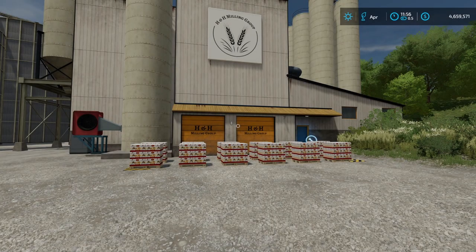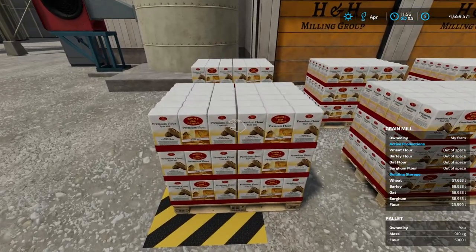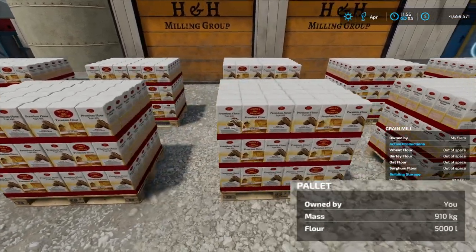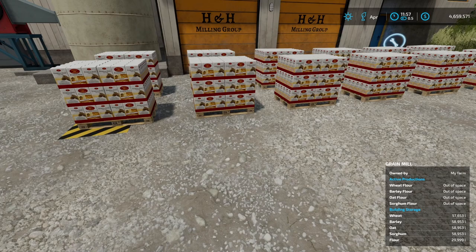I believe enough time has passed now — let's go and walk up here and see exactly how much this one is. You can see right there in the bottom right-hand corner it says it's a pallet of flour, it's 910 kilograms and it's 5,000 liters. So every single one of these is going to be the exact same. Now instead of only 12,000 liters of products sitting out here you've got 60,000 liters sitting out here right now. This is amazing.